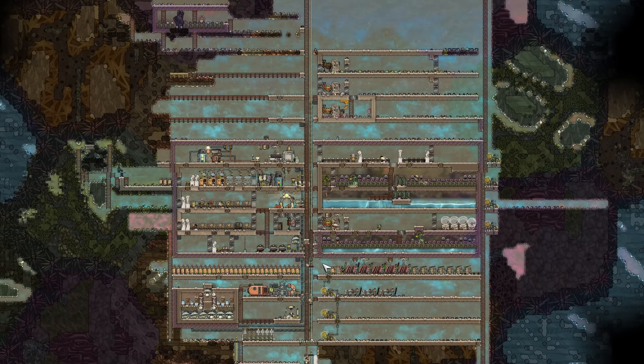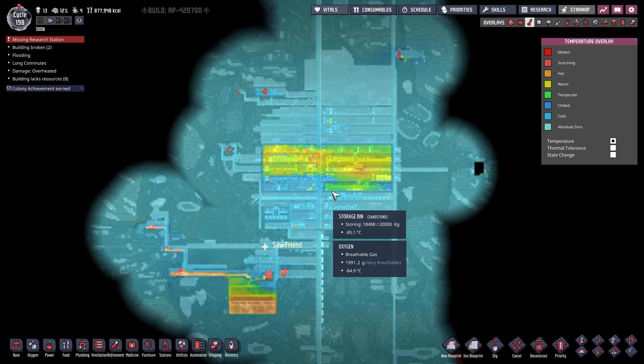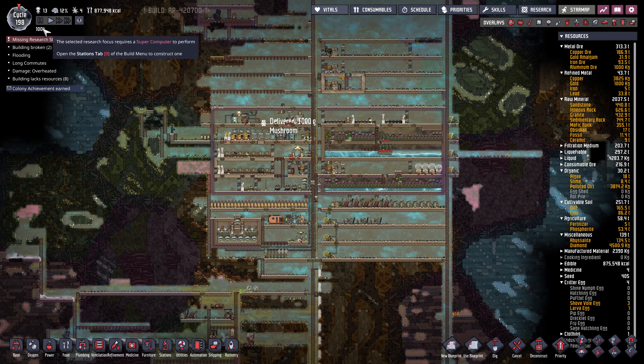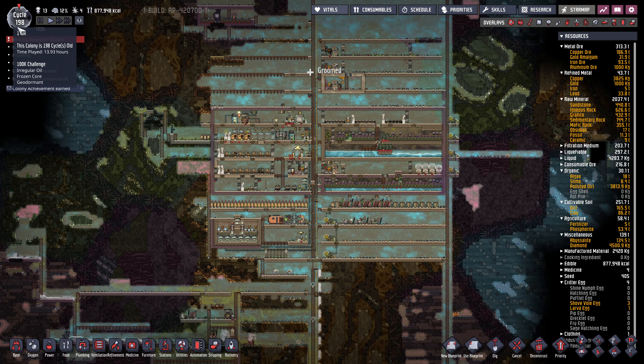Let's zoom out and check out how things are going. Temperature-wise, we've got our base here at a pretty nice warm green-yellow temperature. Our hot water tank is pretty warm, and the oil biome is warm, but other than that, things are still pretty frozen — including the regolith area at the top. This episode, I want to take on more dupes because we've got lots of food, and we're expanding our hatch population. I'm going to try to get up to 20 dupes. We're also almost at cycle 200.